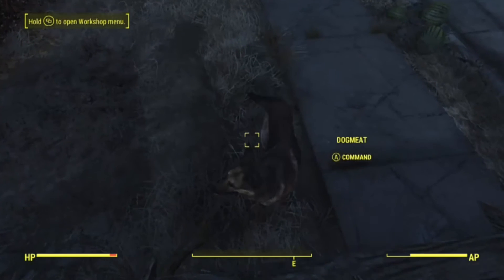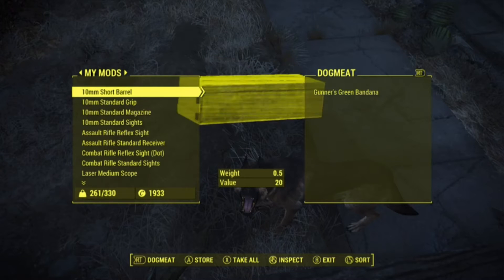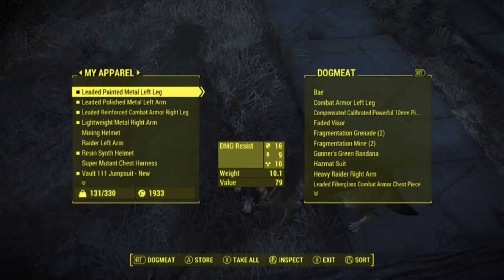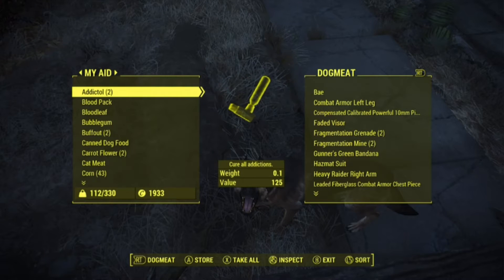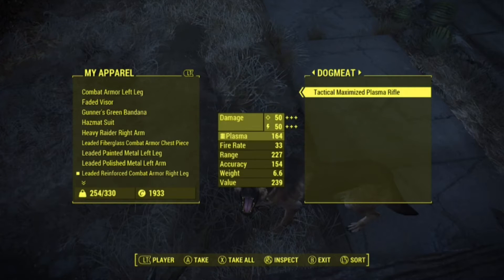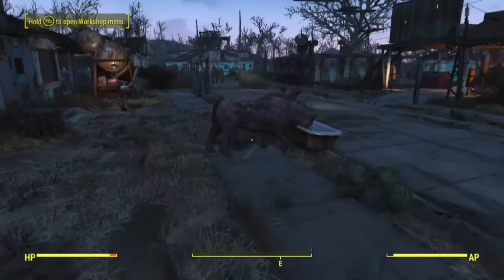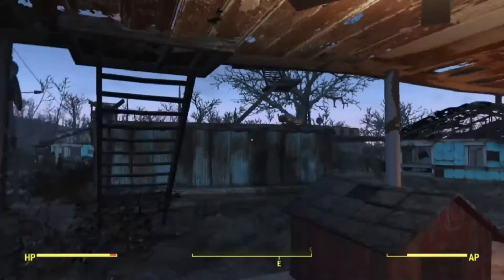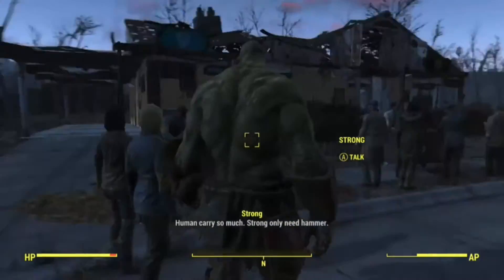Number five is companion carry weight. Dogmeat does have carry weight, but not compared to the other companions — his is lower. Still, he can carry a lot of items. I gave him all my weapons and half my apparel, which is pretty good for a dog. Other companions like Piper, or any human companion, can carry a lot more. Even the Brahmin can probably carry more. I'm guessing Strong could carry a lot, because his name is Strong.